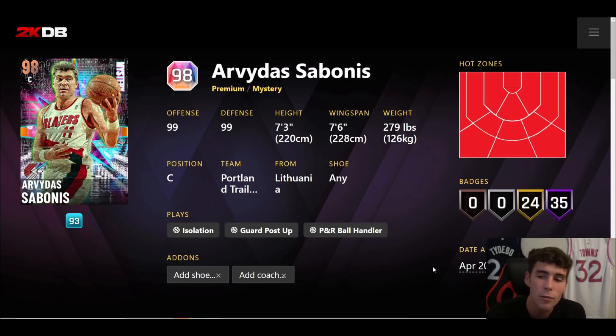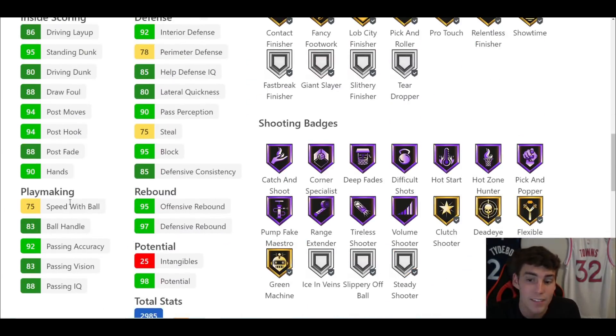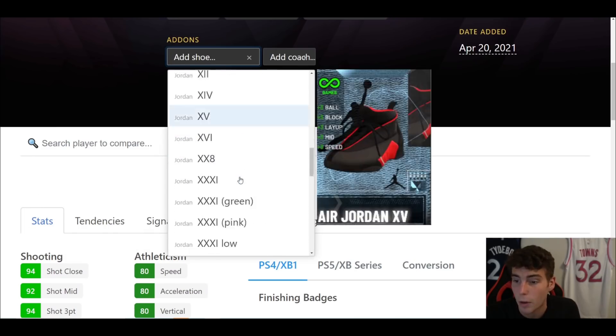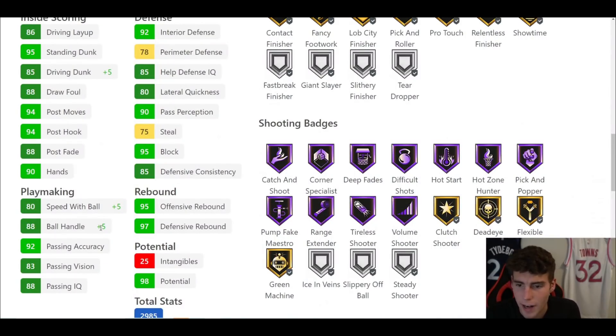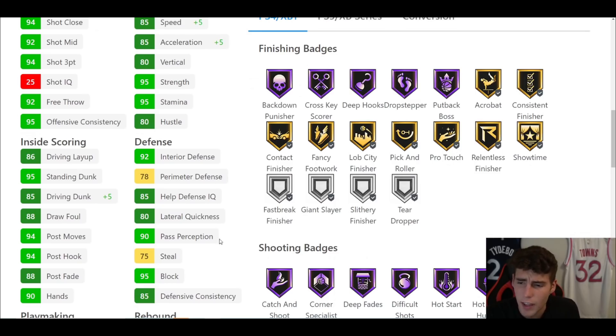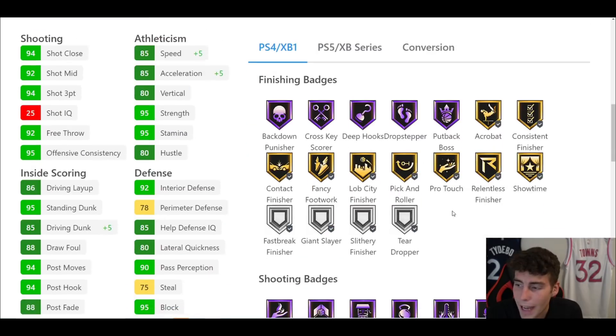Coming in one step above Taco is Galaxy Opal Arvidas Sabonis — 7'3", 7'6" wingspan. His player model isn't quite like Taco's but he's probably the closest card that feels like Taco on the court. He has hot spots for Sabonis, 35 Hall of Famers, 24 on gold, 94 three-ball, 80 driving dunk, 83 ball handle. The speed with ball is a bit low, which is why I'd give him the speed Kobe Grinch shoe — I would not use Sabonis without it. With that shoe you get the ball handle up, speed with ball up, and speed acceleration looking a lot better.